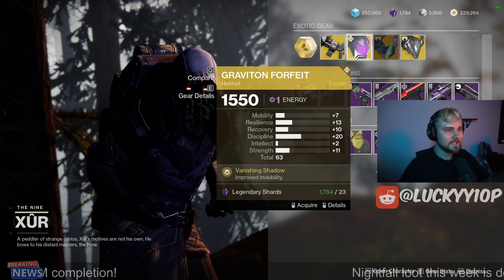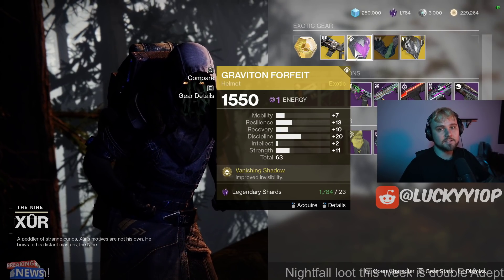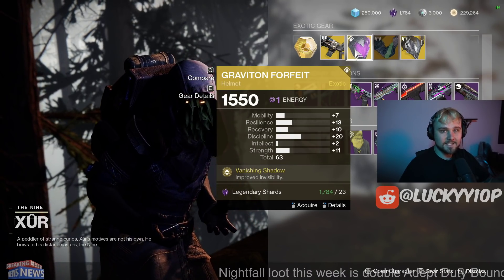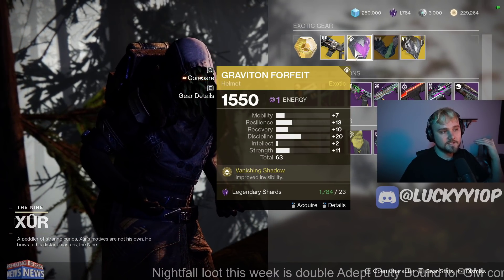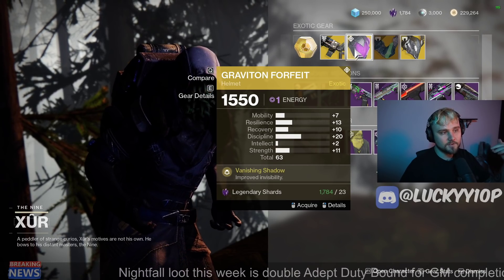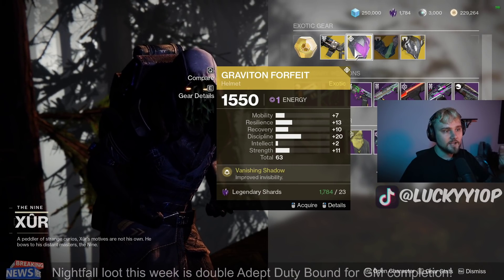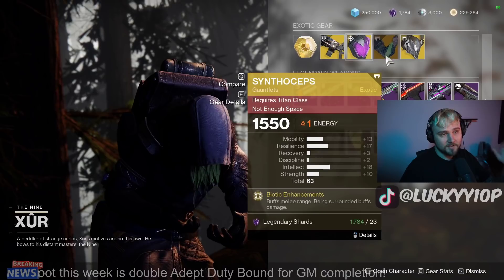Graviton Forfeit is probably like an A-tier exotic for hunters overall. The improved invisibility is really nice. However, invisibility tends to last for a good amount already, so you don't necessarily need this too often. I tend to think there are a few hunter exotics that stand out significantly better than the Graviton Forfeit, so I'm not going to say it's S-tier, but it's definitely a good exotic and worth grabbing. This roll right here is not the best though, so it's just better than collections at most.